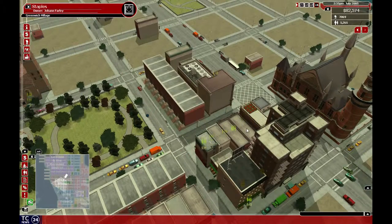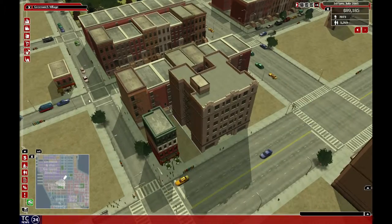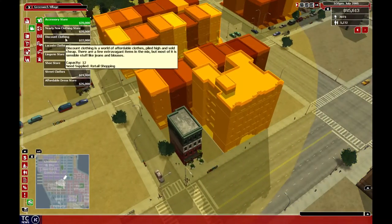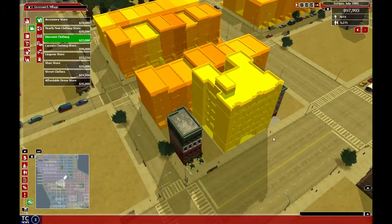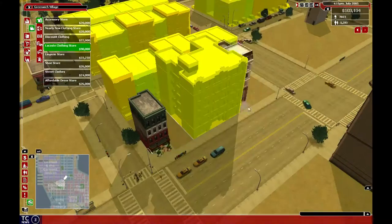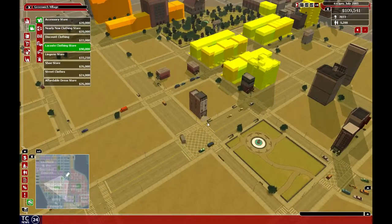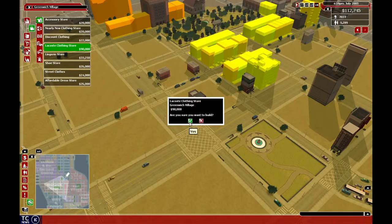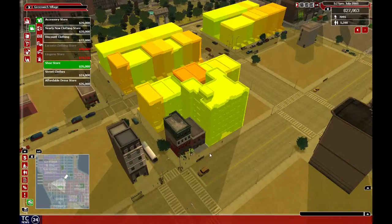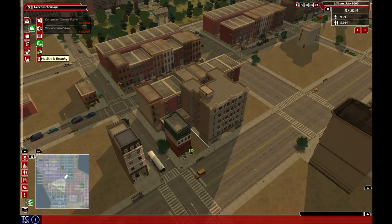Staple. Maybe a bookstore — we'll put another bookstore over here. Actually no, I need two small stores, so let's see what we can fit in here that people actually want. They do want a Lacoste. I want to put it here, but we've already got one over there, so I'll put it on this corner. Shoe store — put it right there. And we've run out of money. Brilliant.